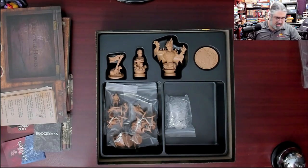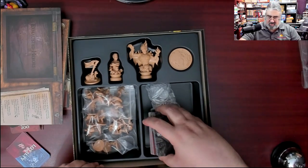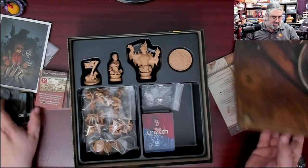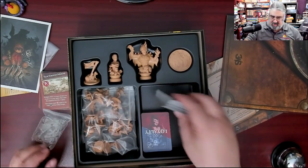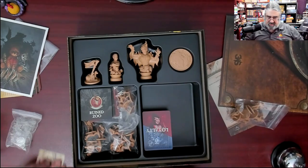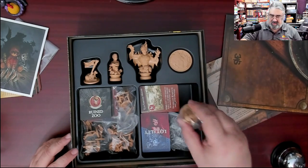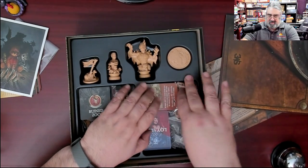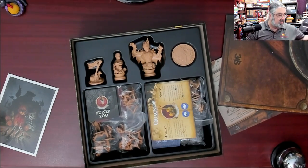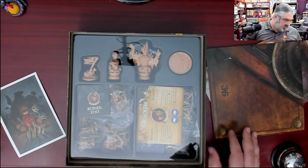That is everything you get. The box insert looks great for holding the miniatures, but I really hate the fact that I'm now just tossing these cards in here. There's no card holder, nothing slotted to hold cards in here at all. And they don't even fit next to each other like that. Not the best box insert - it's not horrible, but... Oh, there was a plastic thing - here it is - to stop your board from getting scratched. That's a good bonus actually.